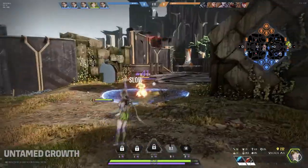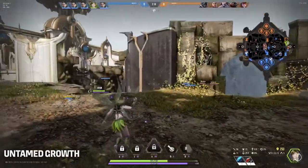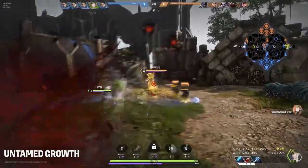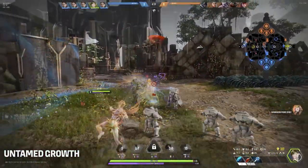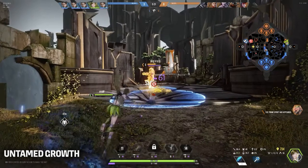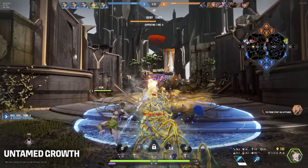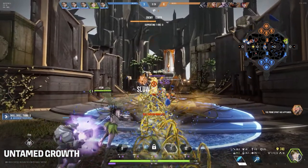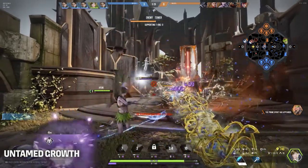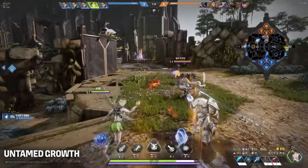The first ability we see used is Untamed Growth. This is her right-click ability that places an AoE plant on the ground that deals small ticks of damage, leading to a large explosion when the spores pop. The main thing I want to point out here is that this ability now applies a slow on hit. Untamed Growth didn't apply slow in Paragon. Getting people to stay in the radius of the growth for that vital burst of damage is a pain in the ass. The slow in Overprime appears to be very short duration and certainly won't be enough to keep people immobile long enough for the final explosion when placed directly on the target, but I still think this is going to be a big boost for people that know how the Fae works.